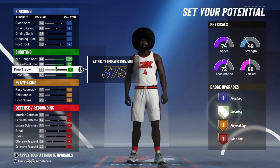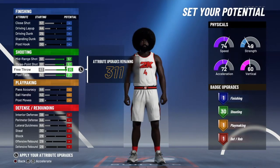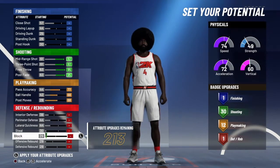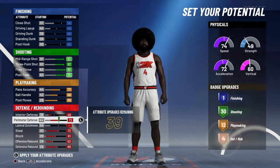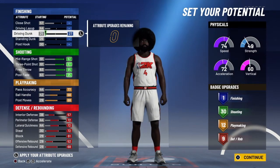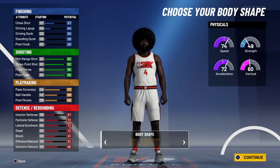You upgrade all of this right here and you get 30 badges. Then you upgrade all of this. You can put this on whatever you want, it don't really matter. I put it on like a standing duck or something.